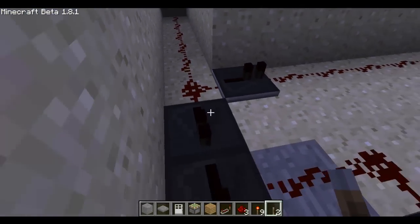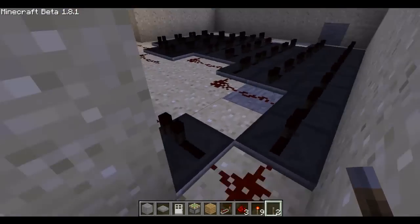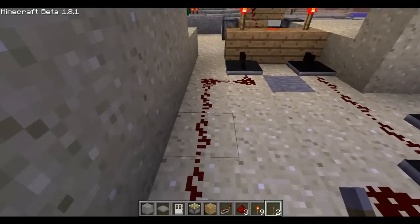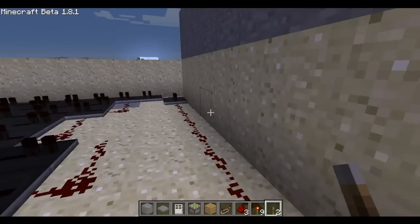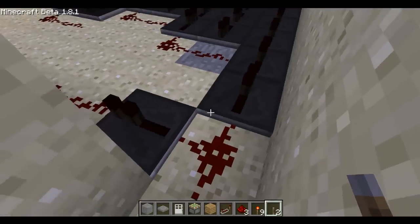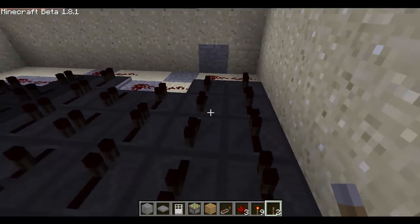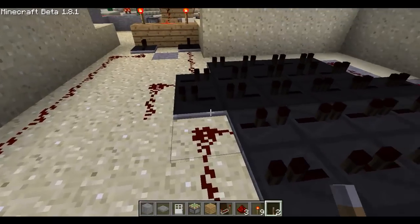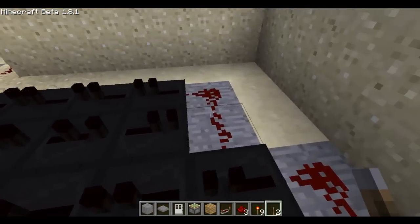The redstone splits into two different pathways. One is a straight path to an AND gate — just straight redstone, you can put a repeater or two to extend the signal. The second path is just a bunch of repeaters put together. I didn't time any of them; I just left them on one tick for the sake of the video.